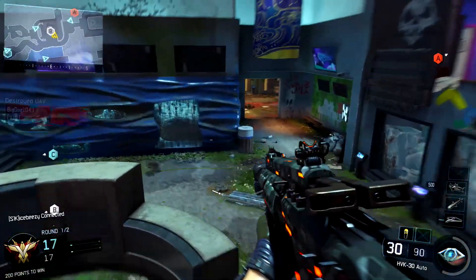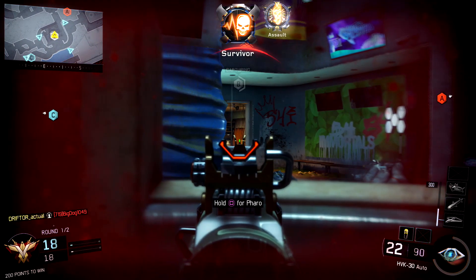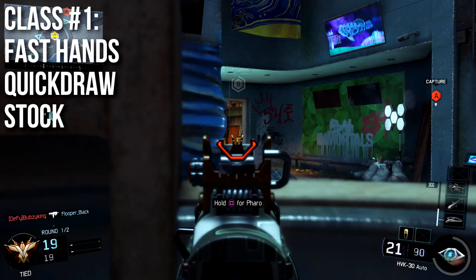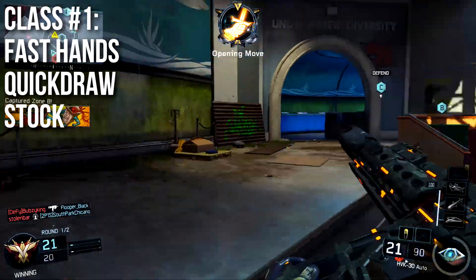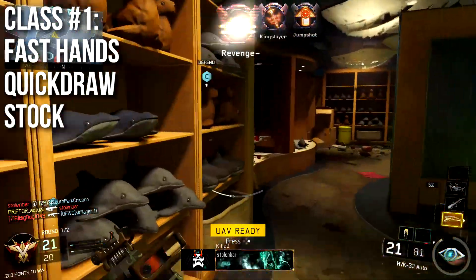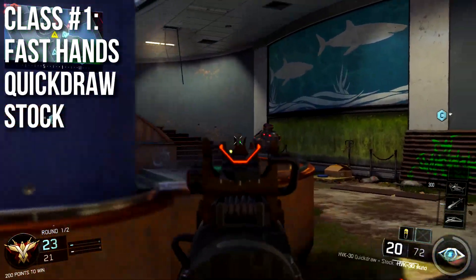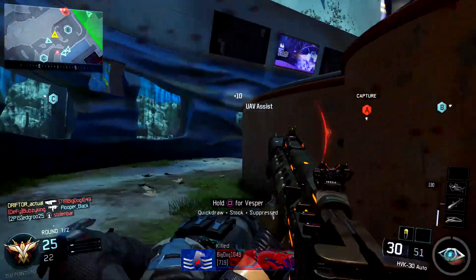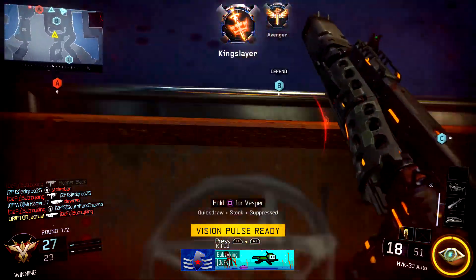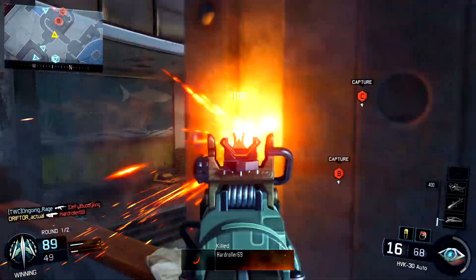For recommended classes, you can go two ways. The first is how Treyarch intends — a close-quarters combat assault rifle. Run it with Fast Hands for even faster sprint recovery, Quickdraw, and Stock. Use it as your close-quarters, rough-and-tumble, fast-reaction assault rifle. It works okay in this regard — I don't think it's the best at it, but you definitely can make it work.